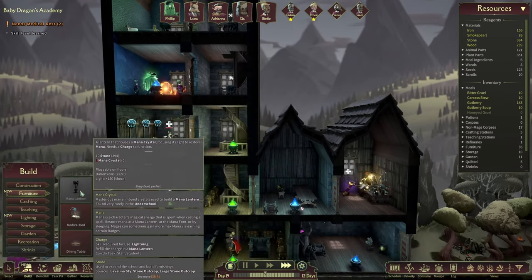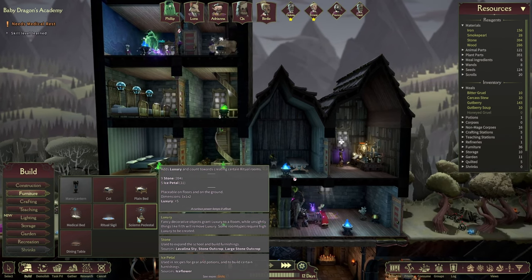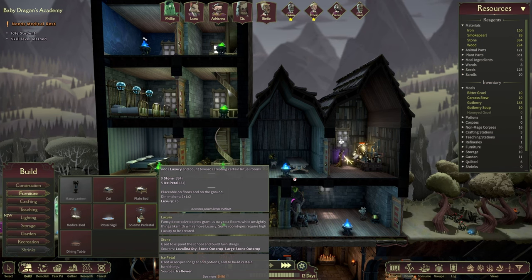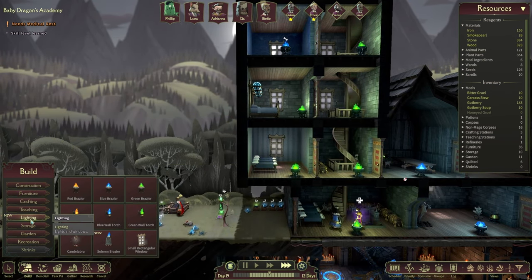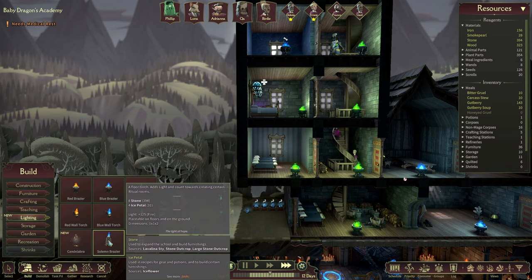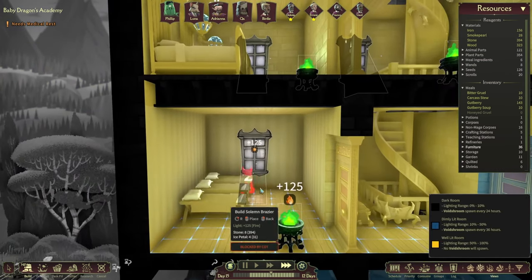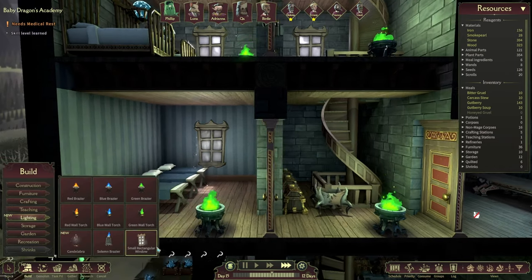We wanted to check out some new furniture over here - mana lantern. Oh wait, we already knew about this one. So the solemn brazier - this thing adds luxury and counts towards creating certain ritual rooms. Placeable on floors and on the ground. Luxury plus five, so that's lovely.